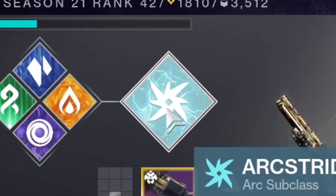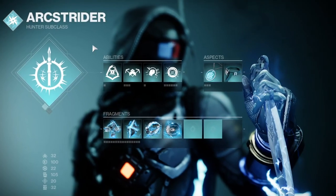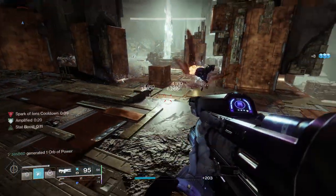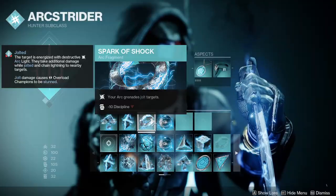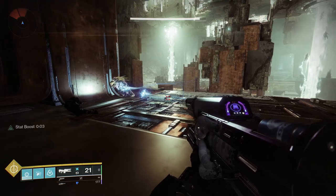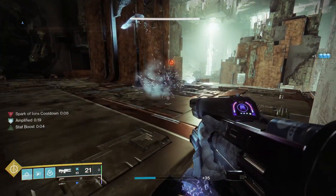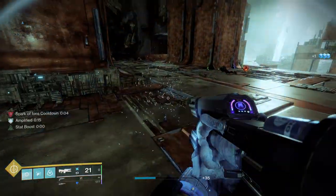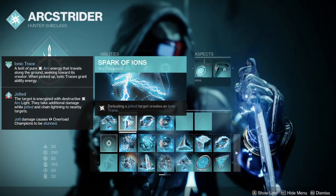Let's hop into our subclass where the magic begins. First, we have the fragment Spark of Shock. This makes our grenades jolt targets, giving us some free damage, which is always great. This jolt is the beginning of our synergy. Spark of Ions takes advantage of it by giving us an ionic trace when defeating jolted targets. Ionic traces give us 18% of our ability cooldown back, which plays greatly into our infinite grenade spam.